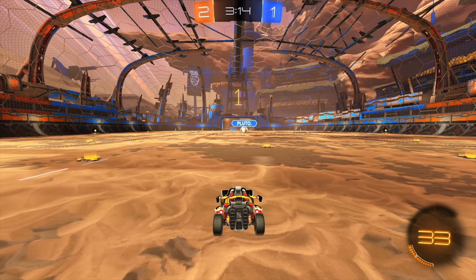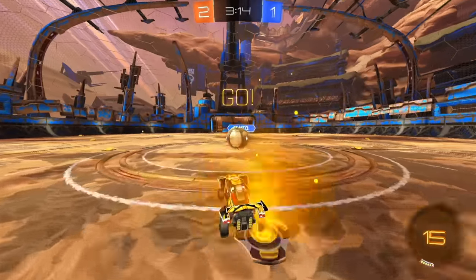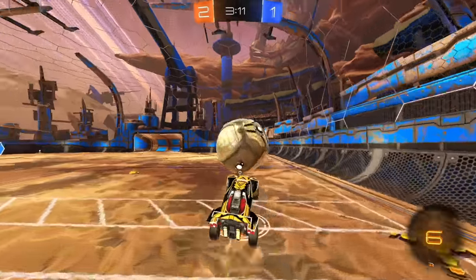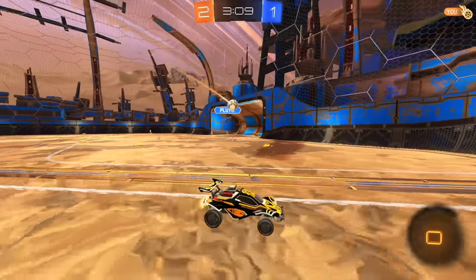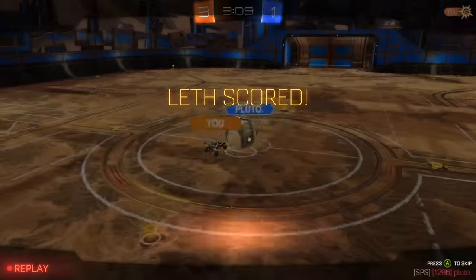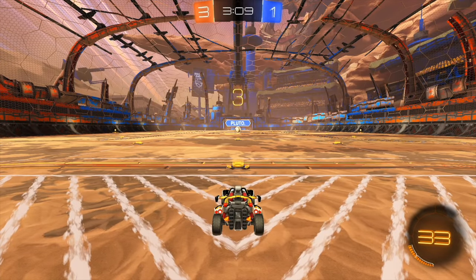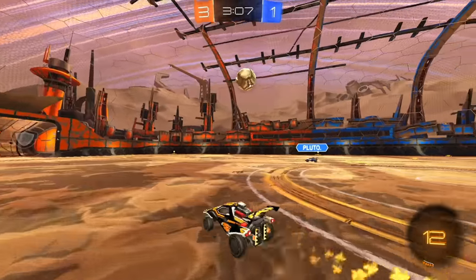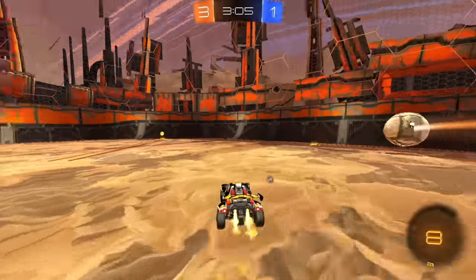And if he makes the save, we'll still have pressure because he has to recover off his hit as well. Let's get a good solid hit on target, and there we go. It's a nice little drift off that bounce on the side wall that gave us the shot opportunity. It's good to time your drifts into that side wall. Make sure I don't get rushed there.